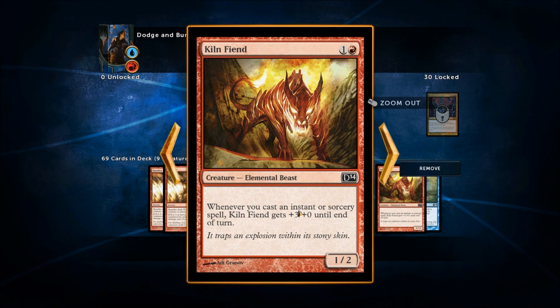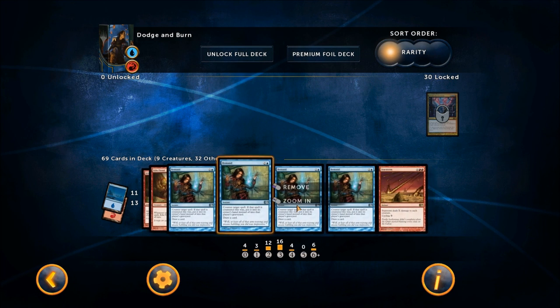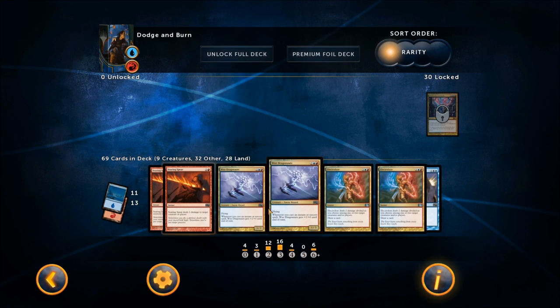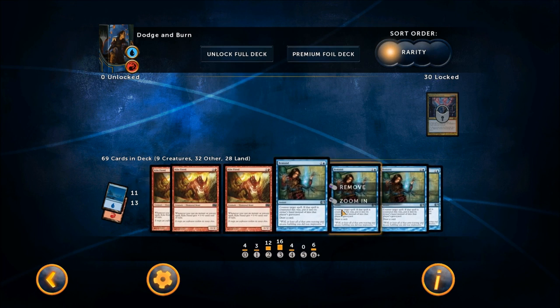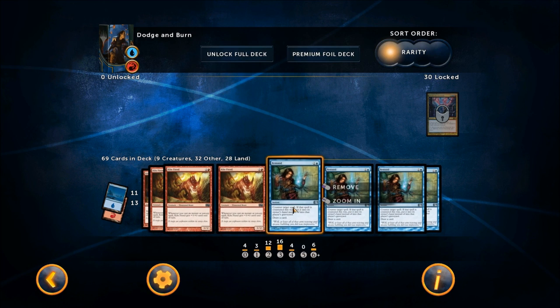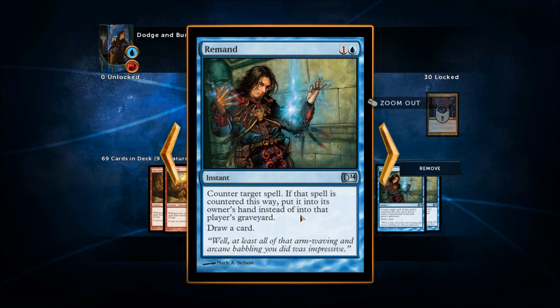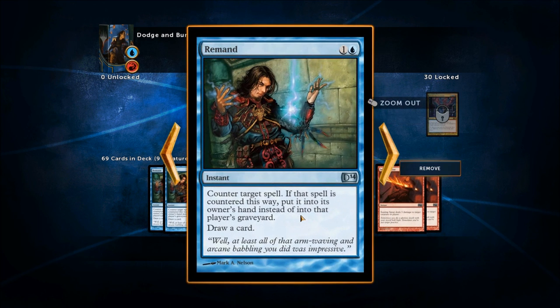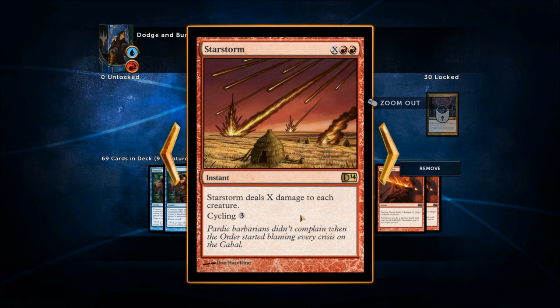We've got the Kiln Fiend, as well as the Wee Dragonauts. Both those creatures just get pumped up off your instants and sorceries, making for some heavier hitting turns. There's also a quasi-counterspell here — it counters a spell, but instead of the card going to the graveyard, it goes back to their hand. So it's like a delay of a spell, and you also get to draw a card. It's not a full counterspell — they will replay it eventually — but you set them back a turn.